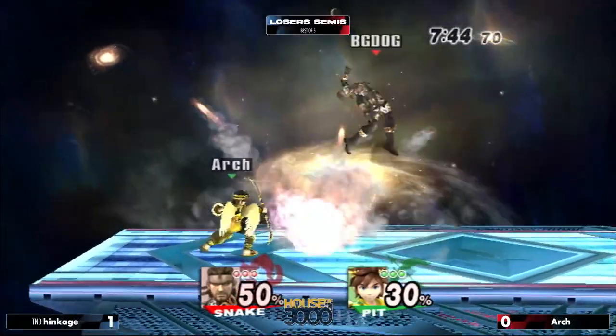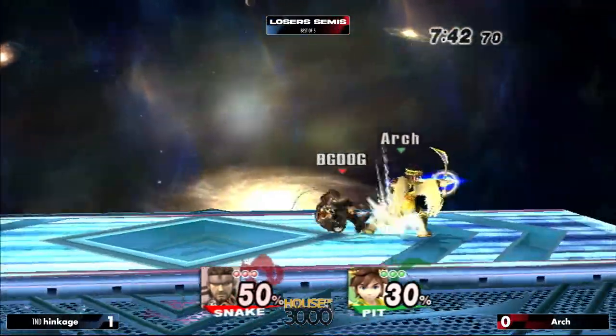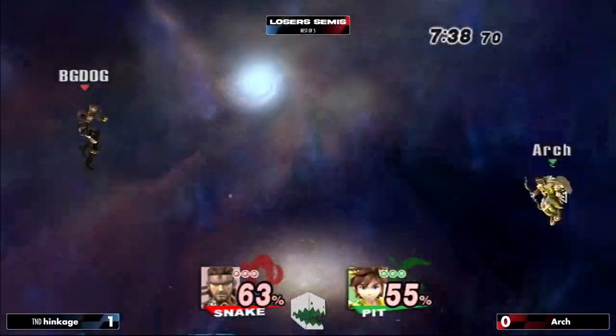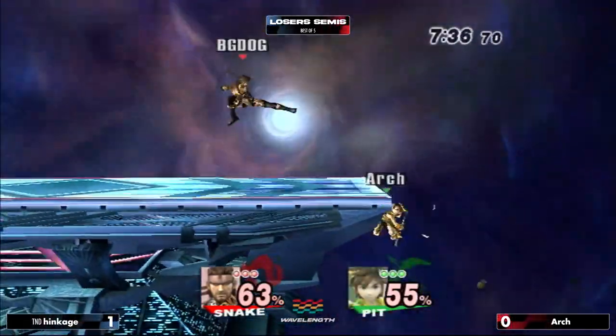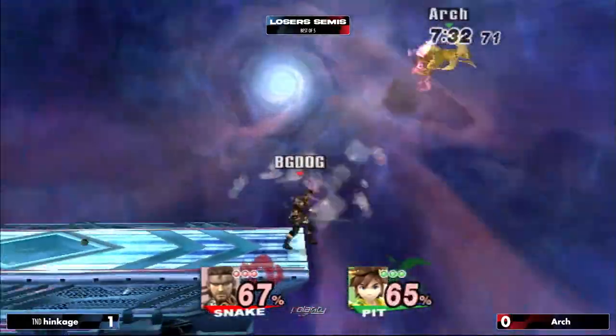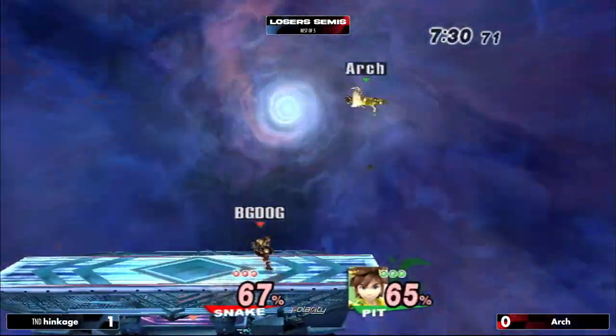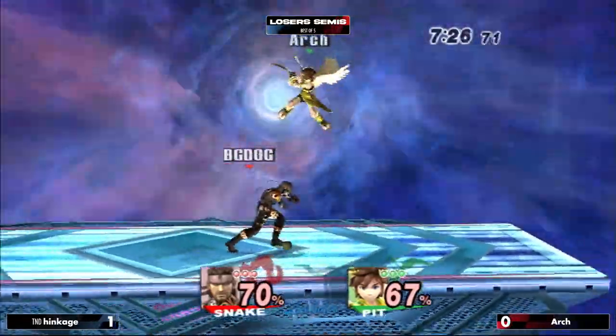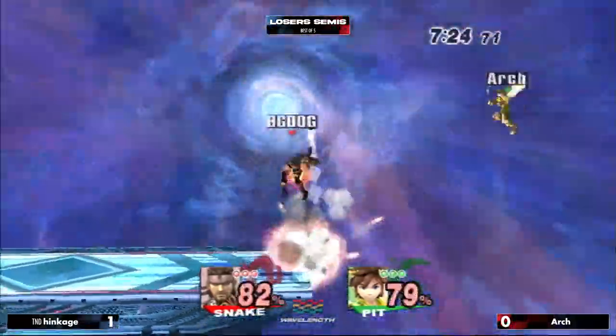There we go. Wing dash right there — you get the wind box out, a little bit of freaky movement. Speaking of forward zone — Pit's glide. Glides are so broken in this game, but Pit's glide is one of the not great ones. DACUS right to face — see ya. And now finally Hinkage gets to set up that more comfortable coverage in the corner.